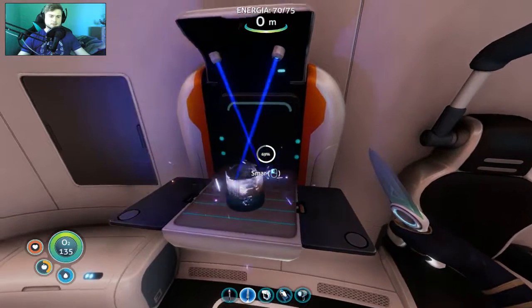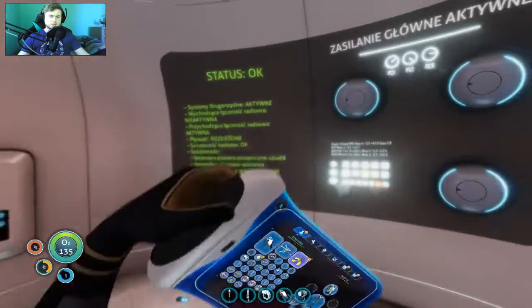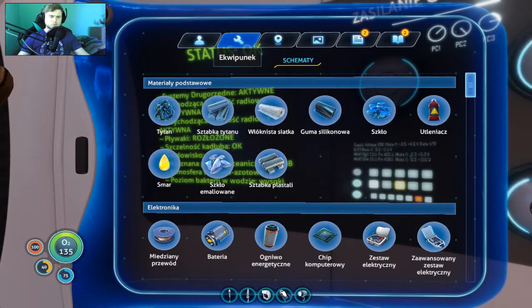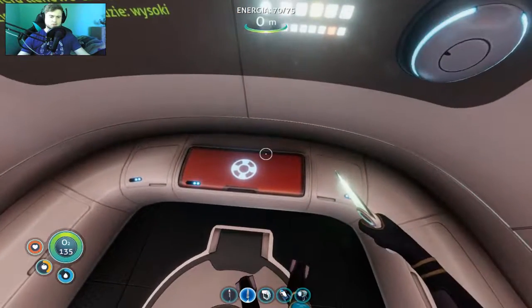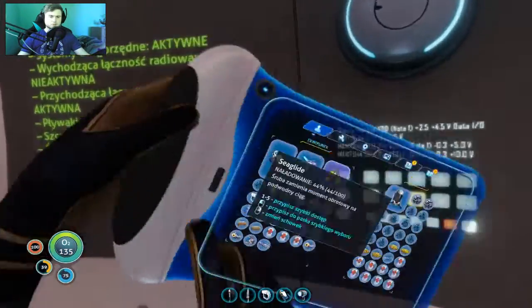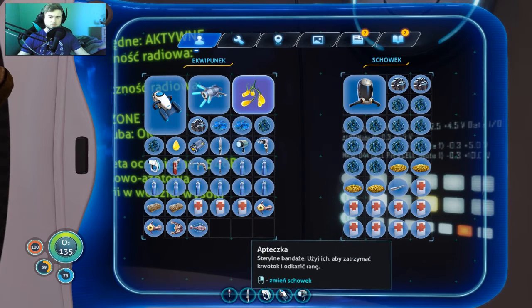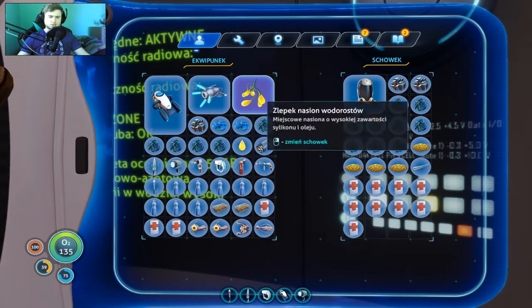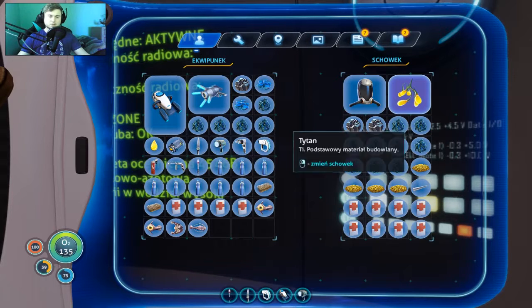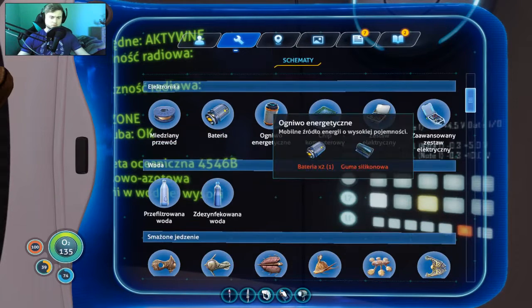Mamy Smar, raz i mamy Smar. I jeszcze co tutaj nam zostało takiego do budowania - w sumie jeden zlepek. Czy ja bym mógł to sobie wyciągnąć z ekwipunku? Tytan sobie troszeczkę wezmę i czy to się wmieści czy jeszcze nie za bardzo? Zmieści się, spoczko.